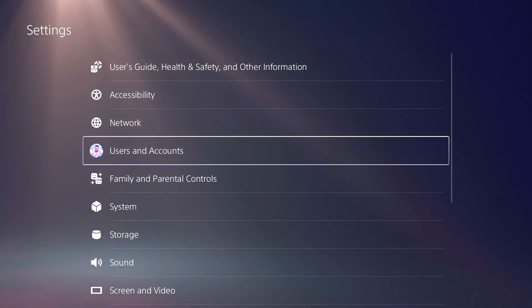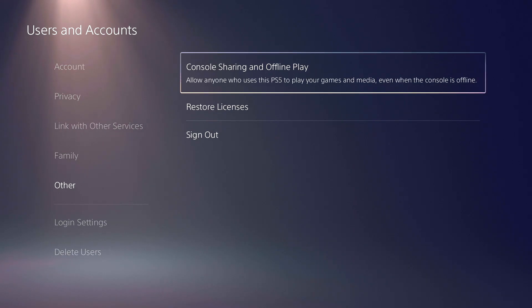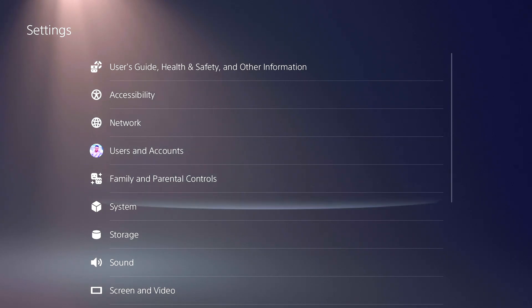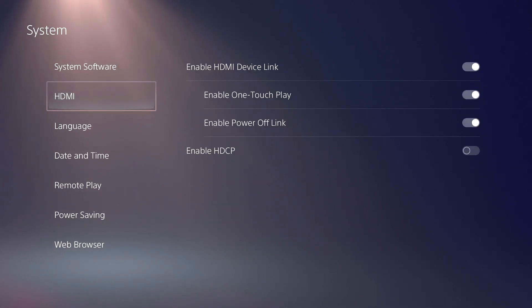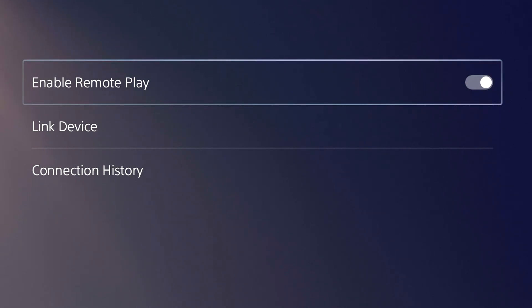If for any reason you're having issues enabling Remote Play, go into your PlayStation 5 menu settings and double check that the console you're trying to remote play into is set as the primary console. From there, go to system settings, scroll down to Remote Play, and enable the Remote Play feature.